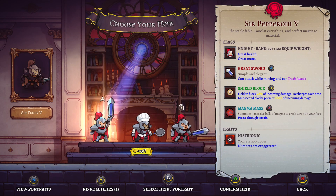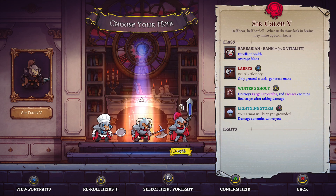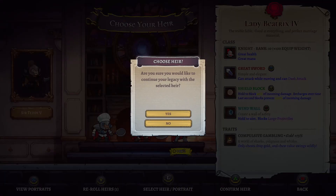I got two knights. Historic numbers are exaggerated. Magma mass is bad. I can get something better. The white star is pretty decent. Actually, I'm gonna roll this. Wind wall - yes, yes, yes! Wind wall is a free win all the time. Let's take wind wall. I'm gonna instantly go to the boss, and then I'm gonna start the run I wanted to do.